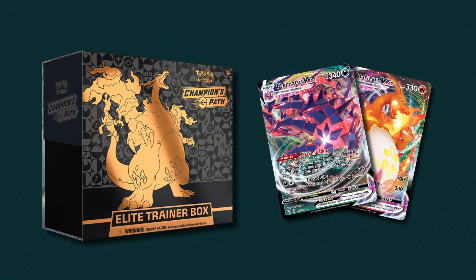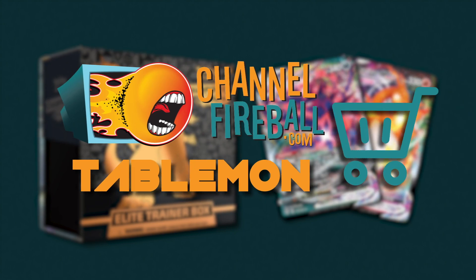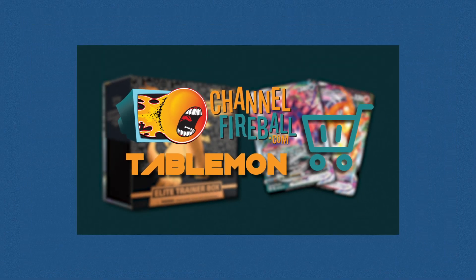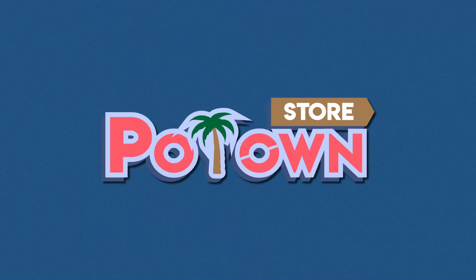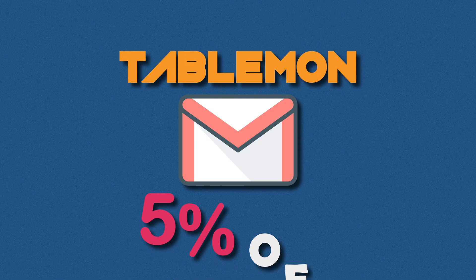Are you looking for sealed product and singles? You can find it all on Channel Fireball. Please use my Tablemon affiliate code when checking out to help support my content. Looking for PTGO codes? Potom Store has all the latest sets and promos, instantly delivered to your email. You can use the Tablemon code when checking out for 5% off.